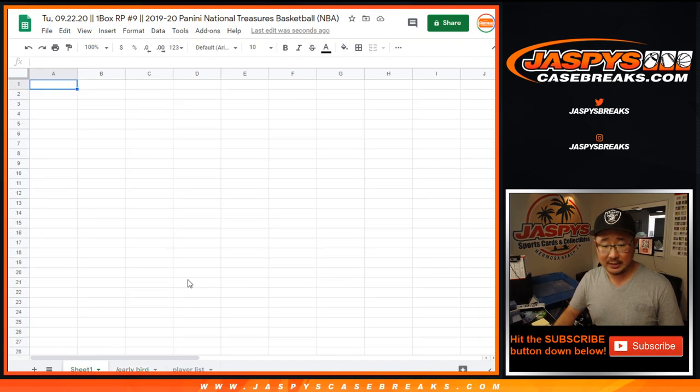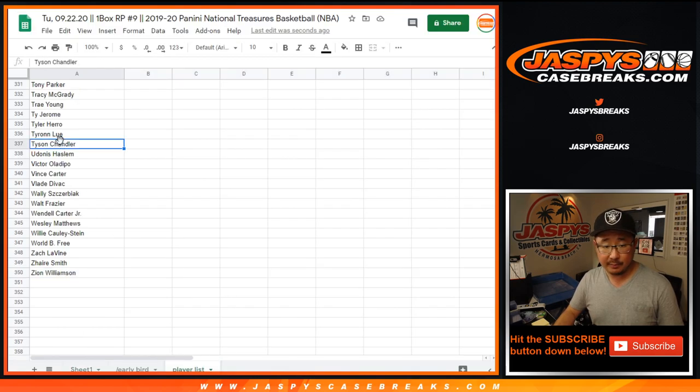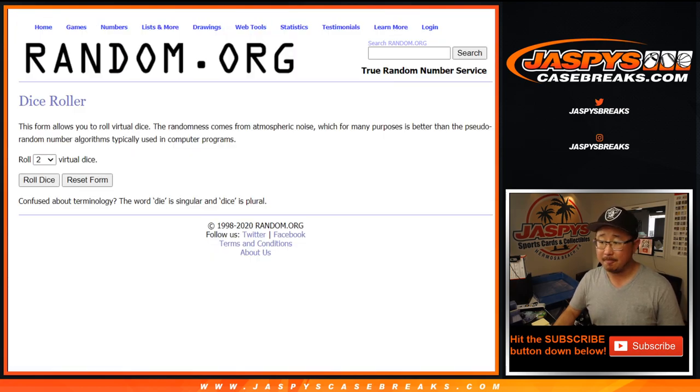So now let's copy everyone's name here, and then we'll use sheet number 1 — that tab right there — to determine which player you're going to get. Let's get the player list as well. We'll put it all in that first tab right there. Let's roll it.